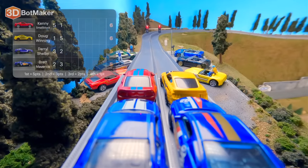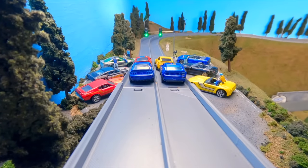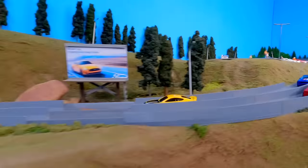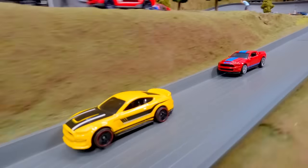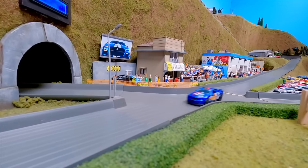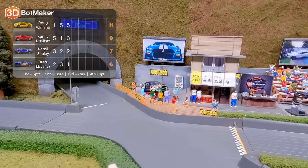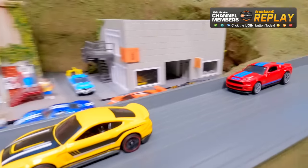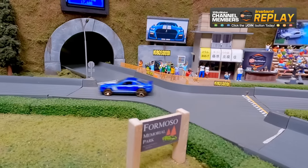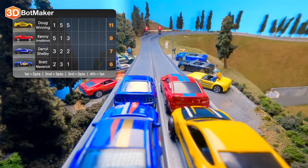Kenny Small Block and Doug Winning are tied with 6 points; Daryl Shelby and Brett Maverick have 5. Race three: Doug Winning in the lead into turn one, Kenny Small Block behind him. Doug Winning has a big lead now — contact! — Daryl Shelby gets loose. Mad Miles takes the win, followed by Kenny Small Block; all four drivers cross the finish line — no wrecks, no DNFs. After a few clean races, the mustangs have to crash eventually. Nature corrects itself. But there are still five races to go.